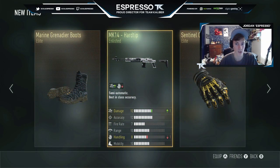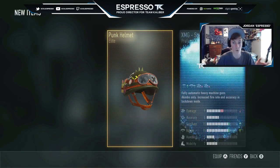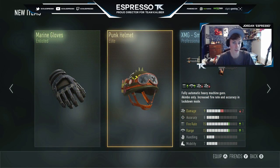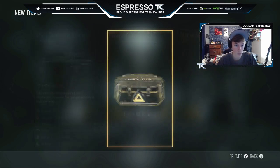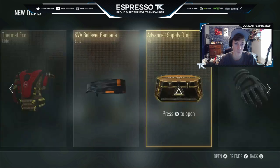Elite, elite — okay, got some elite gear. I'm hoping for a royalty exo or a royalty weapon. That punk helmet's cool. Seven more, we can still strike gold. Elite, elite — thermolexo, alright, that thing looks pretty sweet, like a firefighter.